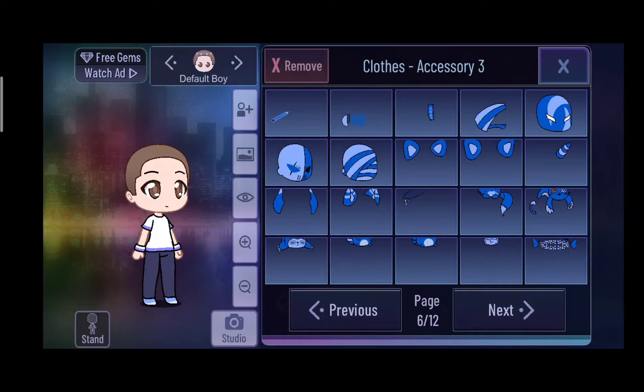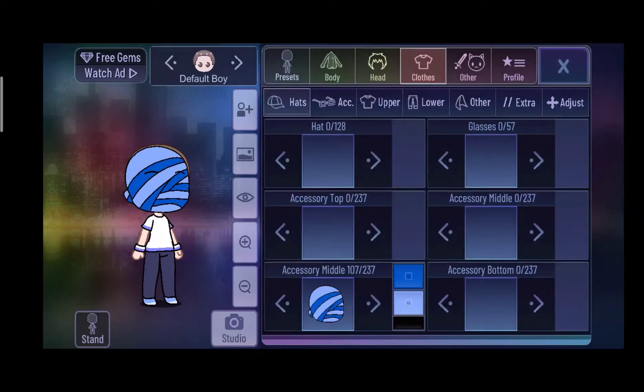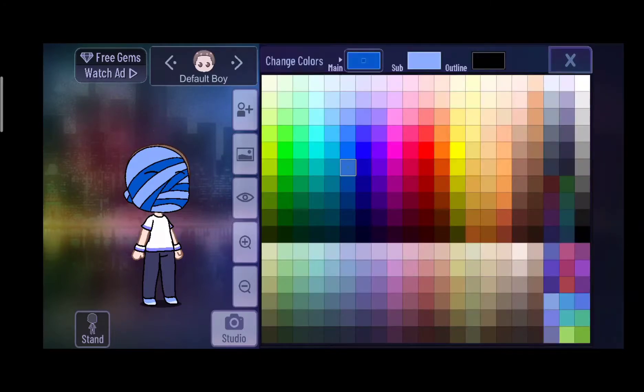I'm going to pick this guy. Next, select a color of the mask. It's a girl — the baby can be a girl or a boy. So I'm picking pink and purple.